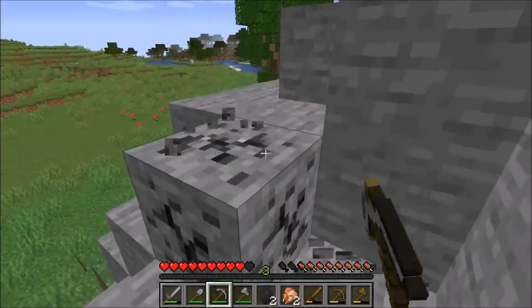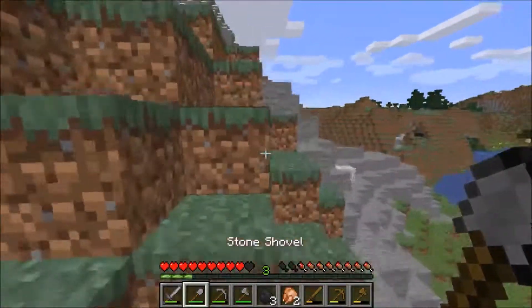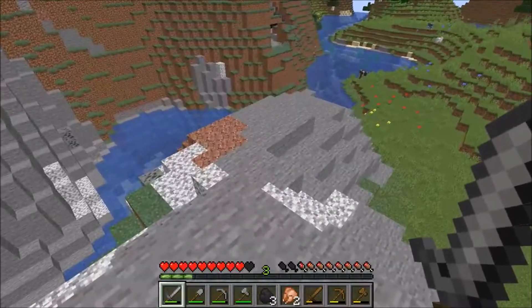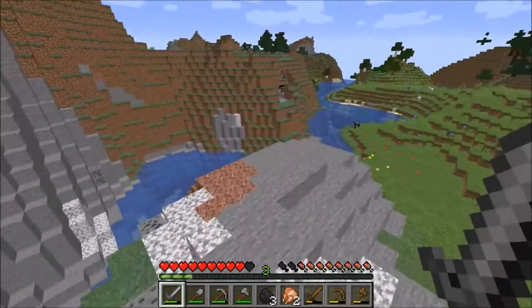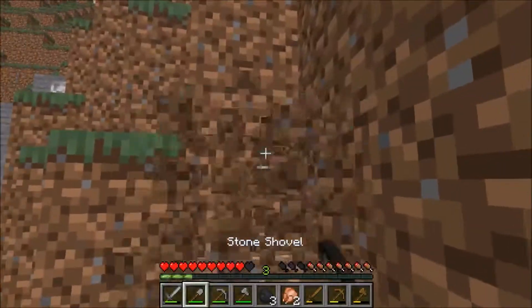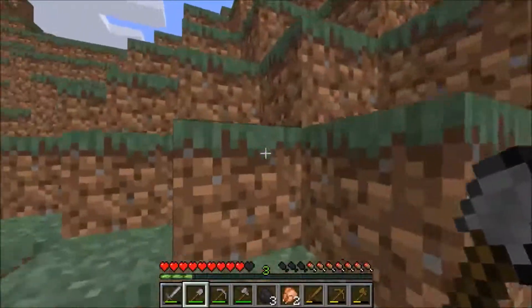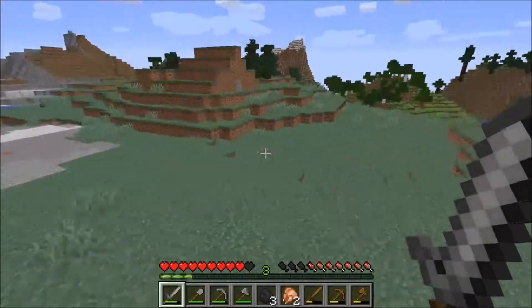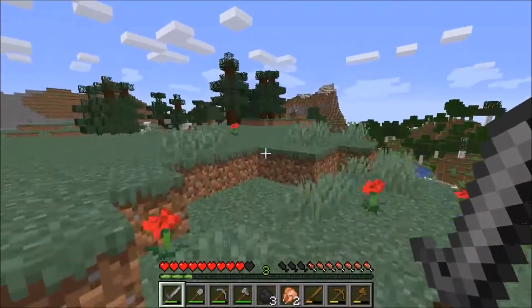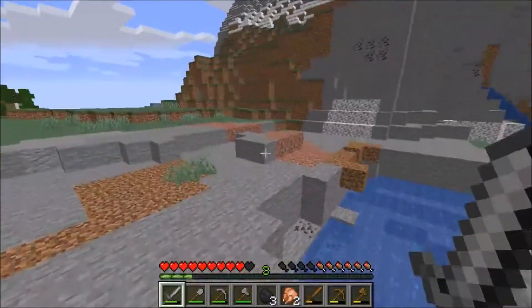I can see exposed coal and iron on the mountain face. I'll get a little bit of stone too - why not? A ton of coal. This is so cool looking - like the Throat of the World from Skyrim. I had to make sure I was going to call it that. We have four to five biomes in one spot. I'm building my house on top of the mountain, 100%.